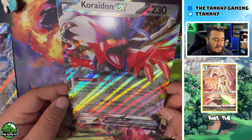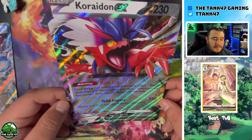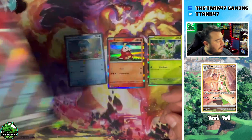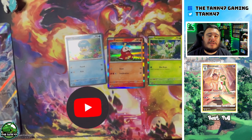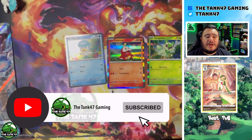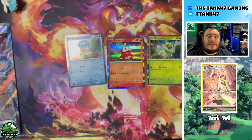We got our Miraidon ex with the silver border — I'm going to enjoy these new ex cards. And we got Koraidon ex — I think this is the cooler of the two cards, with the claw coming out almost looking 3D. That will do it for the Paldea Collection. If you guys are excited about Scarlet and Violet trading cards, let me know in the comments, hit the like button, subscribe to the channel for more card content, and check out our Pokémon Nuzlocke series. Until next time, have a wonderful day!